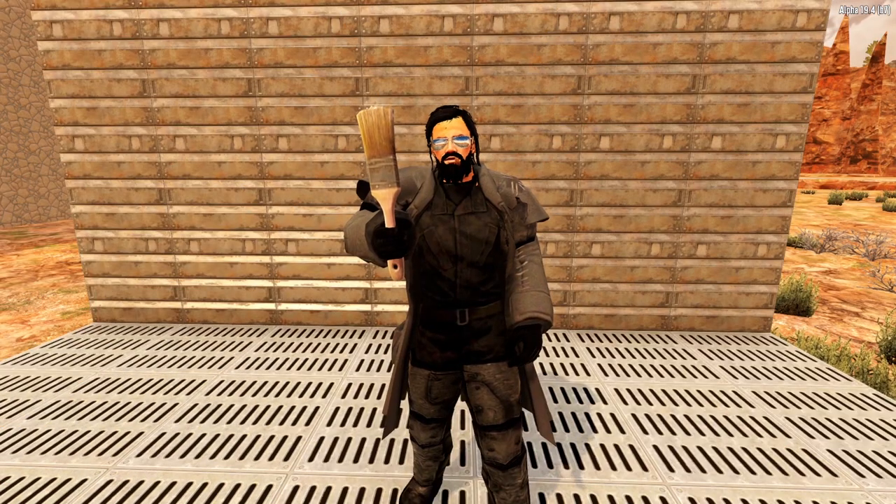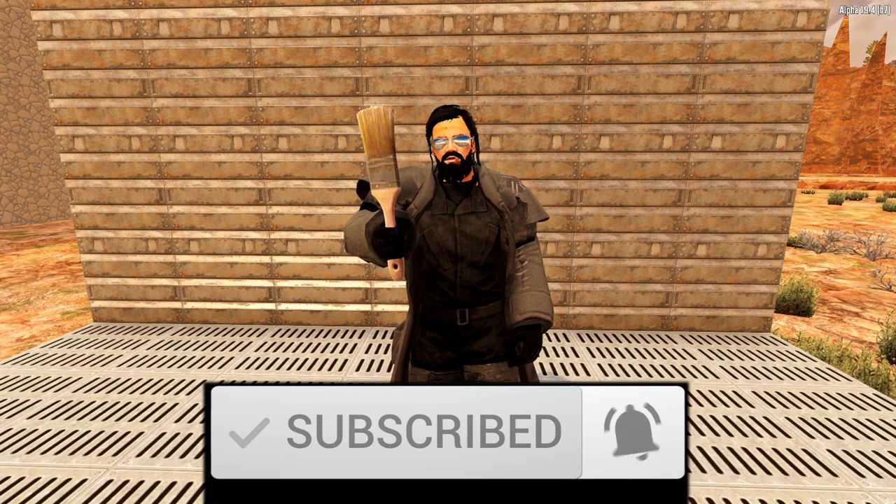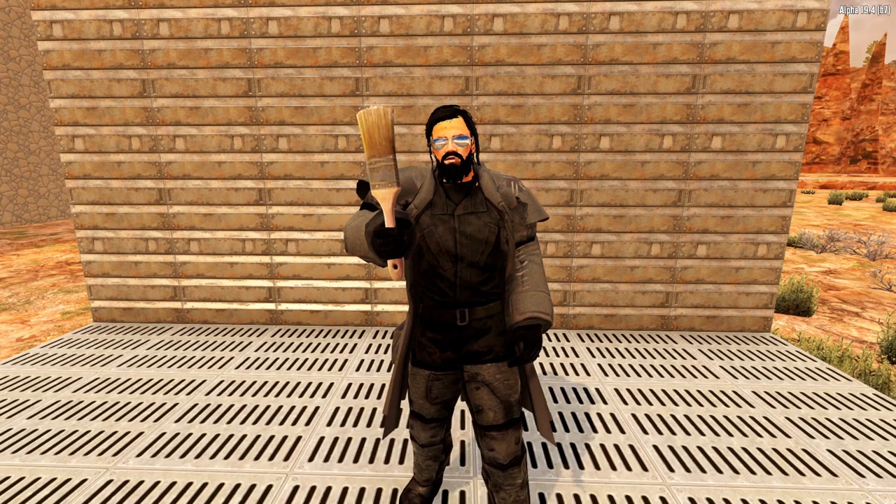Painting in 7 Days to Die can be a whole lot of fun — you can turn your base into pretty much anything you want. With 177 different paint textures to pick from, you can get very creative with your base designs. If you'd like to see more tutorials for 7 Days to Die, there's a special playlist accessible by clicking the box in the top right corner of the screen.